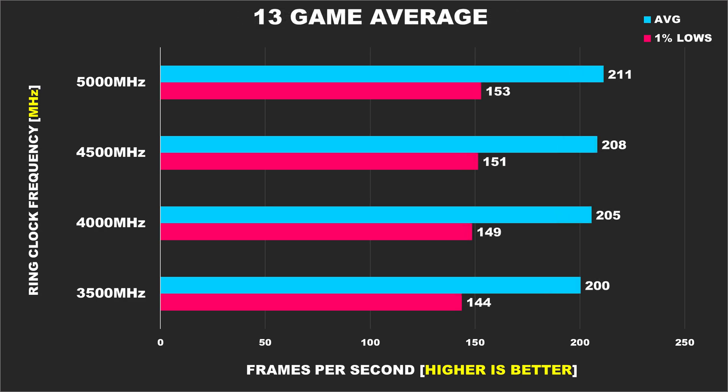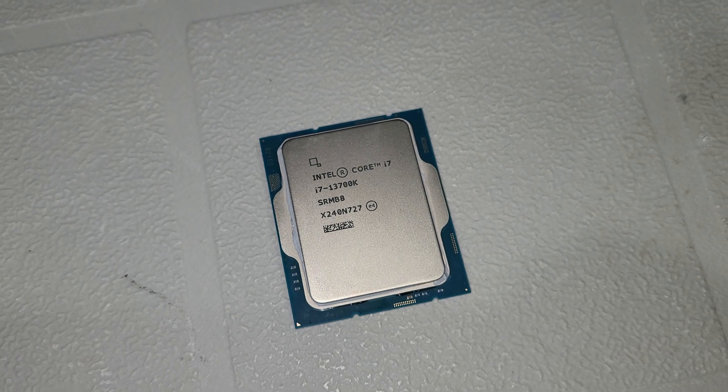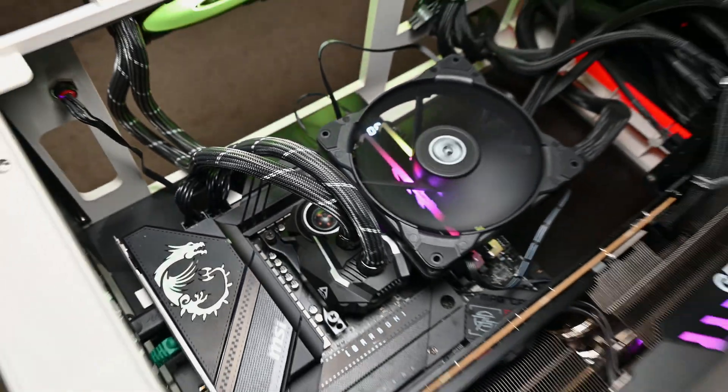Looking at our 13-game average, we can see that overall the ring ratio doesn't impact performance in the vast majority of games — at least from the ones tested. Keep in mind we're at 1080p, so at 1440p and 4K where the CPU matters less, there's really no point worrying about the ring clock. If you've got a 13900K or 14900K, those CPUs already run their ring ratio at 4.5GHz, so you're already getting about 99% of the performance. There isn't much performance being left on the table. And if you have a lower-end or older CPU that doesn't run its ring at 4500MHz out of the box, even getting close to that will be fine — there seem to be strong diminishing returns with raising ring frequency.